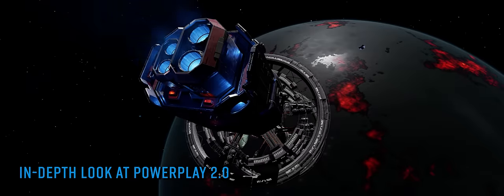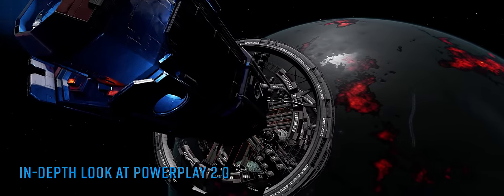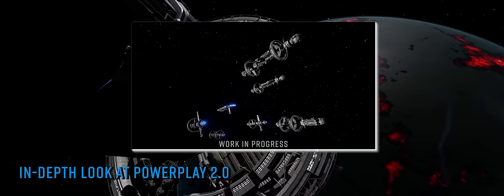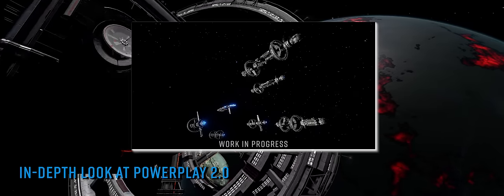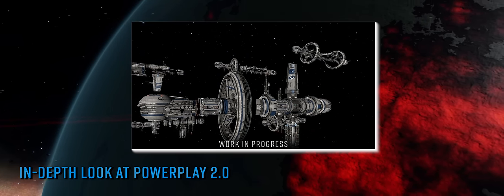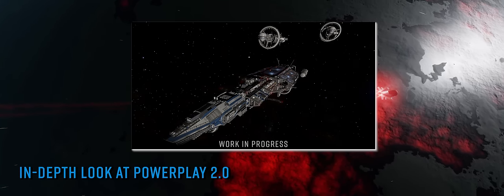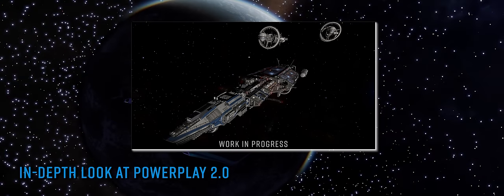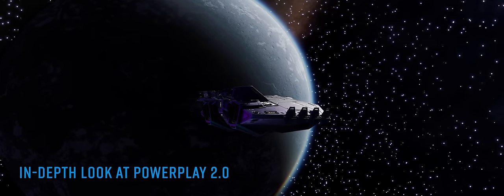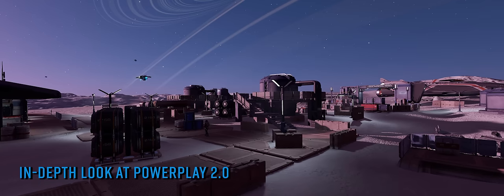A stronghold system has a greater potential expansion radius and therefore more target systems within its reach than a fortified system, making it a more attractive target to opposing factions as it poses a greater threat to more systems. Stronghold systems can feature a Powerplay stronghold carrier. The carrier is landable only for players pledged to the power that owns it, and it serves as a bastion-like hub supplying equipment for commanders to outfit with as well as items needed to further Powerplay's goals. However, unlike a player-owned carrier, the stronghold carrier is not armed with instakill station cannons. While hugely valuable to the power that owns them, they are also a potential honeypot for more nefarious commanders — they can be attacked and damaged as well as looted and hacked.